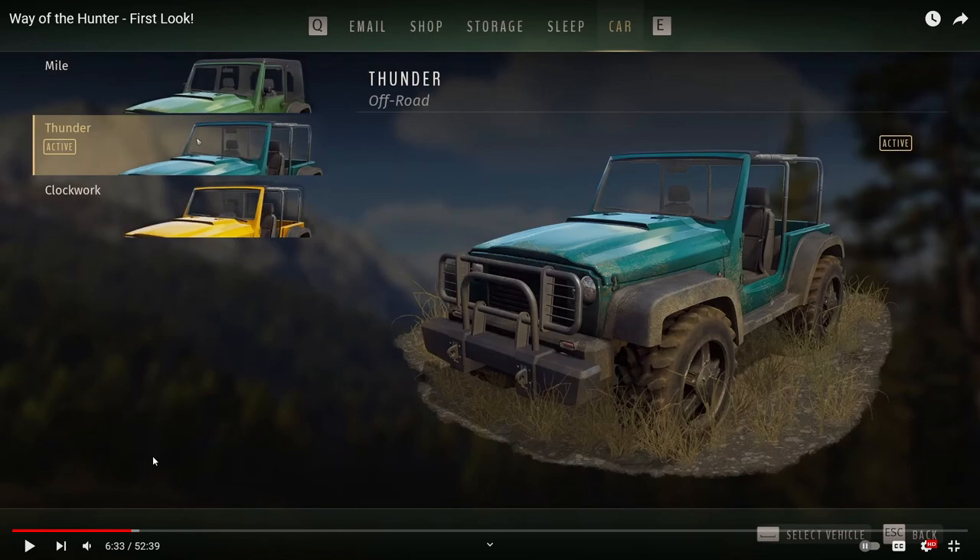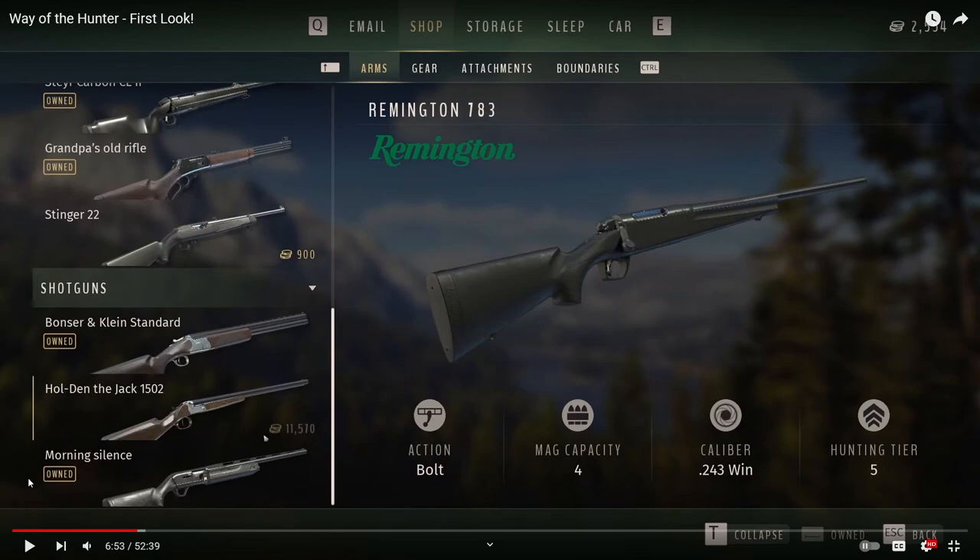At launch, there are going to be 10 different rifles and three shotguns. There are no bows or anything like that — I'm not sure if they will come as DLC. Ten different rifles is a decent amount of variety when you're out hunting animals.